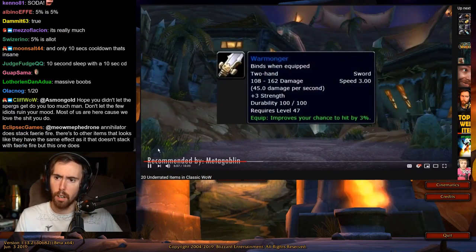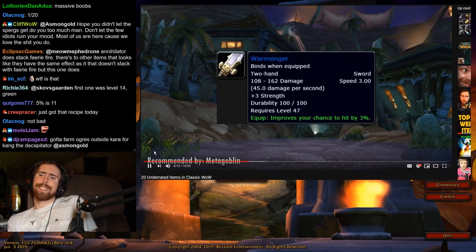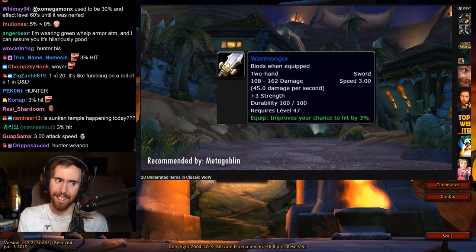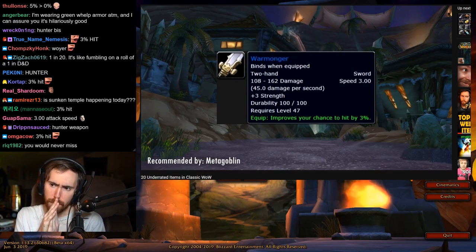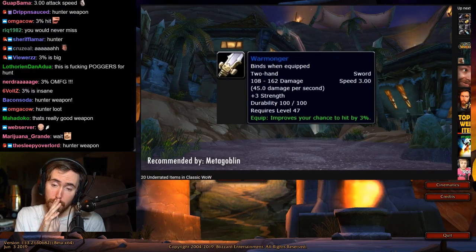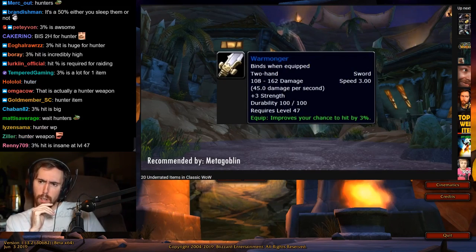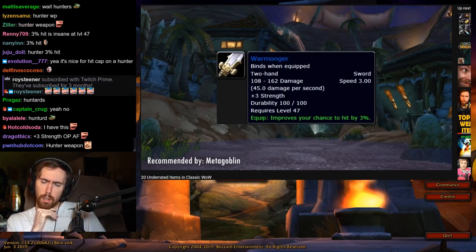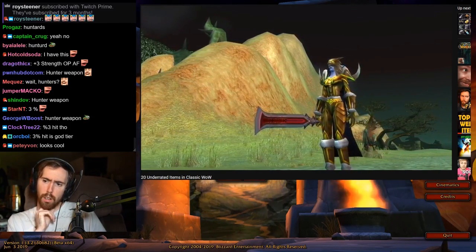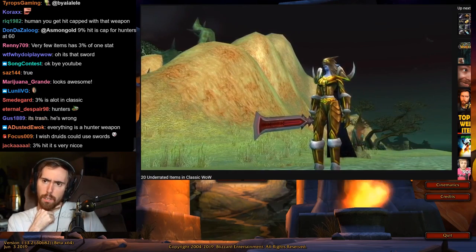Up next is the Warmonger, recommended by Metagoblin — a world drop. It's a sword with a 3.0 attack speed, 3 strength, and 3% hit. Despite the 3 strength on it, it's an amazing item for hunters who are going to raid and need to stock up on hit chance. The 3% hit alone makes this worth getting off the auction house for a decent price, because there are very few weapons in the game that offer that much extra hit chance.